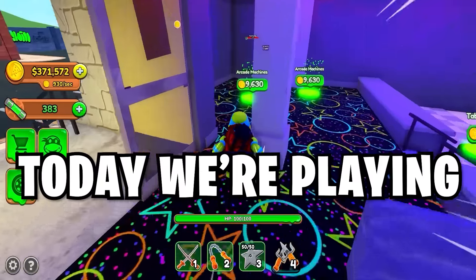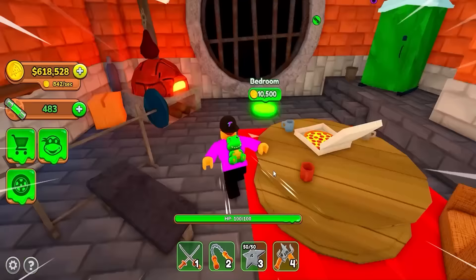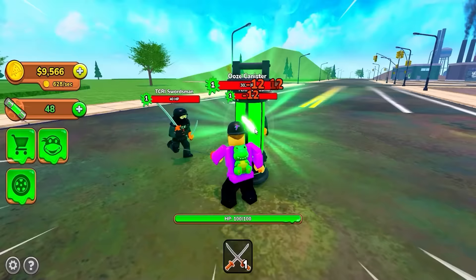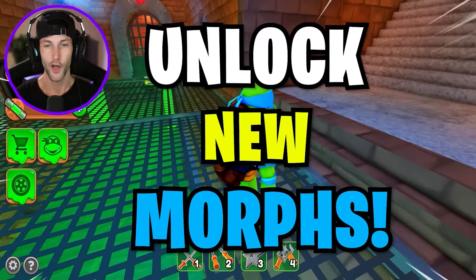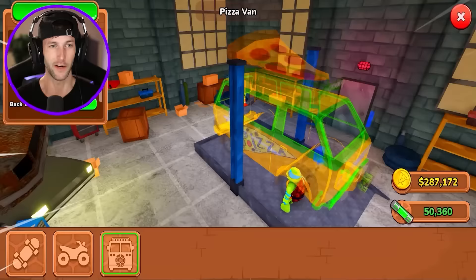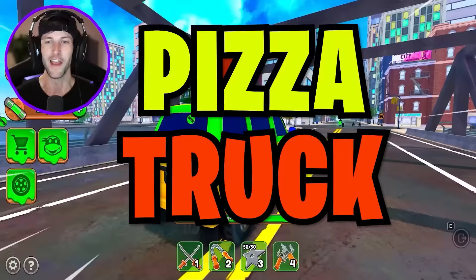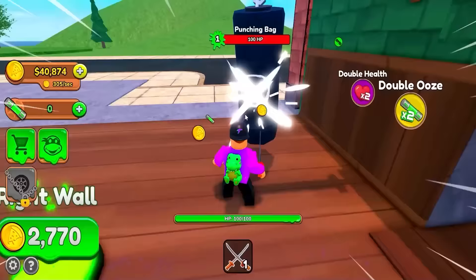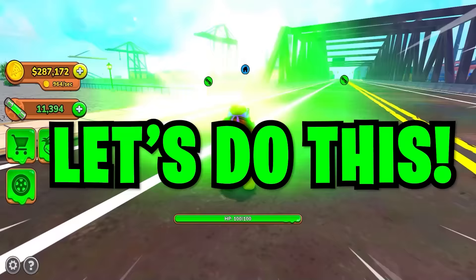Today we're playing the new Teenage Mutant Ninja Turtles Battle Tycoon — a super cool tycoon where you build the Ninja Turtles hideout and battle enemies for ooze. We build every weapon in the game and unlock new Ninja Turtle morphs. We also spend over 10,000 Robux and unlock the max level pizza truck. We need to train our characters to take over the city and defeat the enemies protecting the ooze. Let's do this.